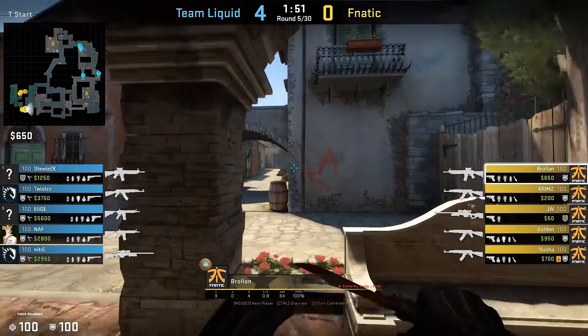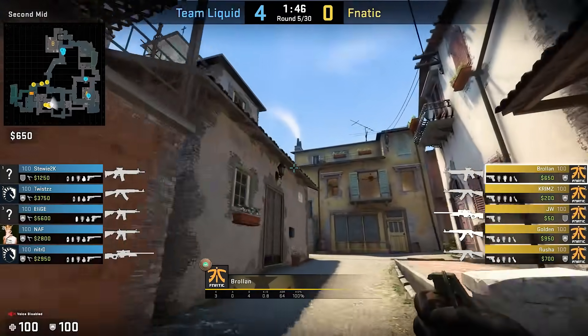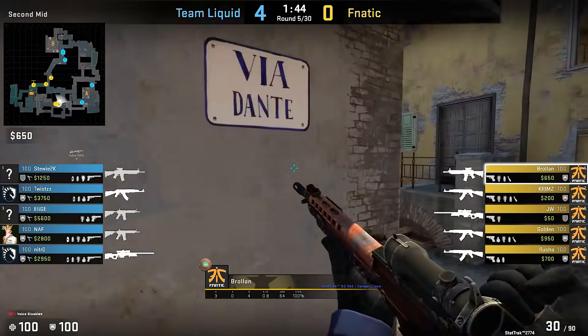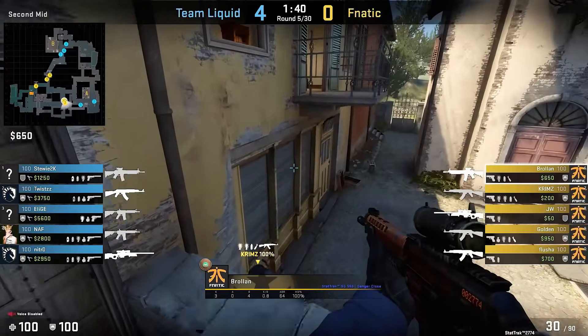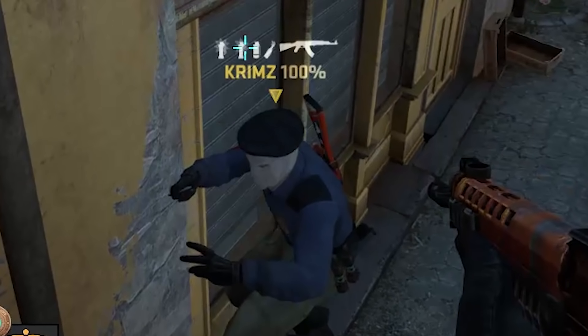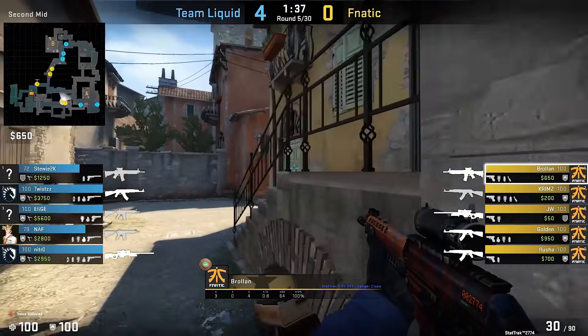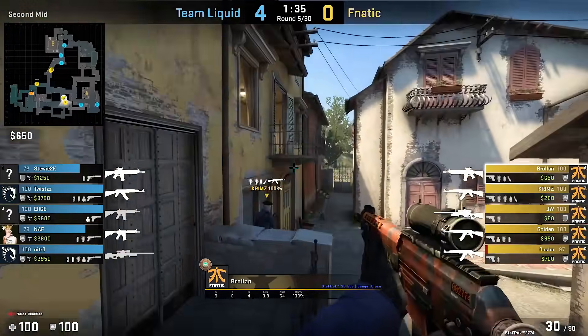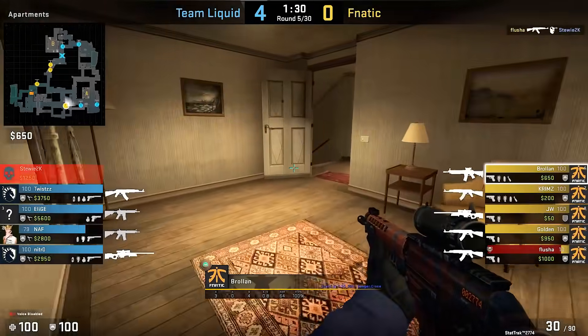Next up, an easy yet not-so-common move from Fnatic on Inferno. Most of you probably didn't know a way to go silently to Balcony — it's possible only with the help of a teammate. Krim stands on the very edge of this barrel and helps Brolon get to the Balcony. They need two tries and give up a sound cue while falling down the first time, but in an ideal situation, you can boost four guys up there without making any noise.